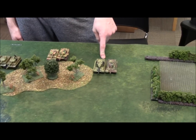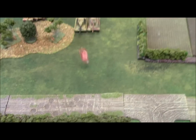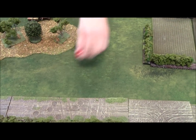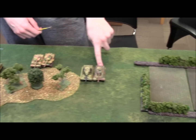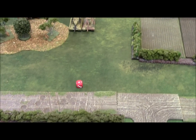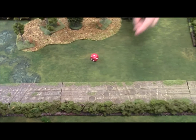German turn one: the Yogg Tiger attempts to blitz but fails on a one. The next unit tries to blitz on 2+ and makes it, but the Tiger HQ rolls four ones in a row trying to blitz. That's four ones out of six dice — this is going to be an interesting game.